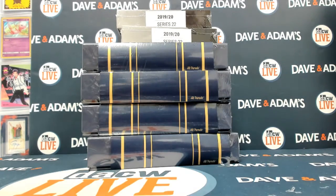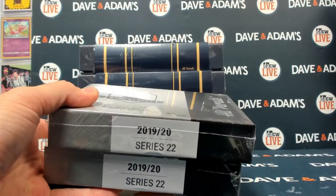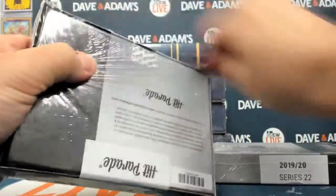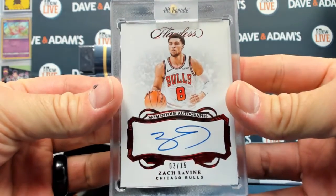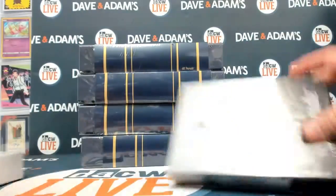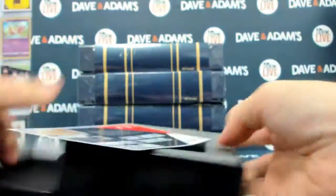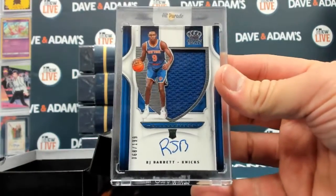Alright ladies and gentlemen, here we go — a quick and fun break for Matt. We've got two Hip Parade Platinum Limited Edition boxes in Series 22. Box 69: Zach Lavine, 3 of 15, very nice on-card auto from Flawless 18/19. Then box 37: an RJ Barrett out of 199, another on-card auto.